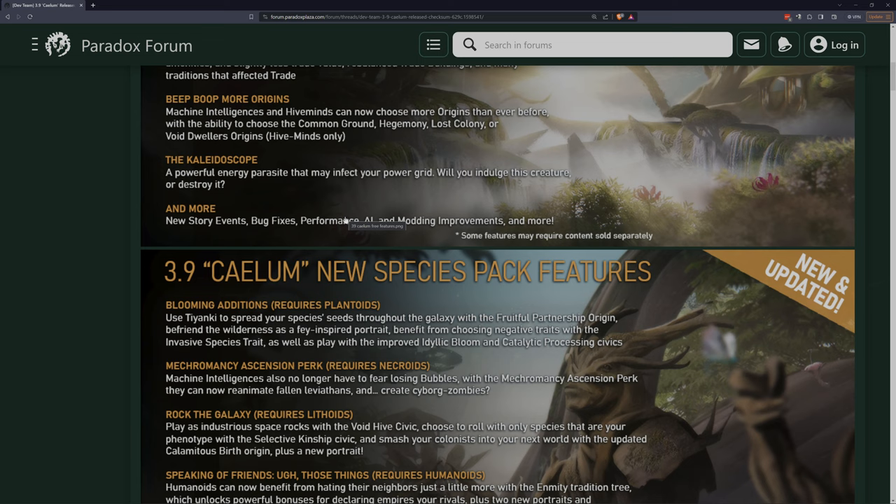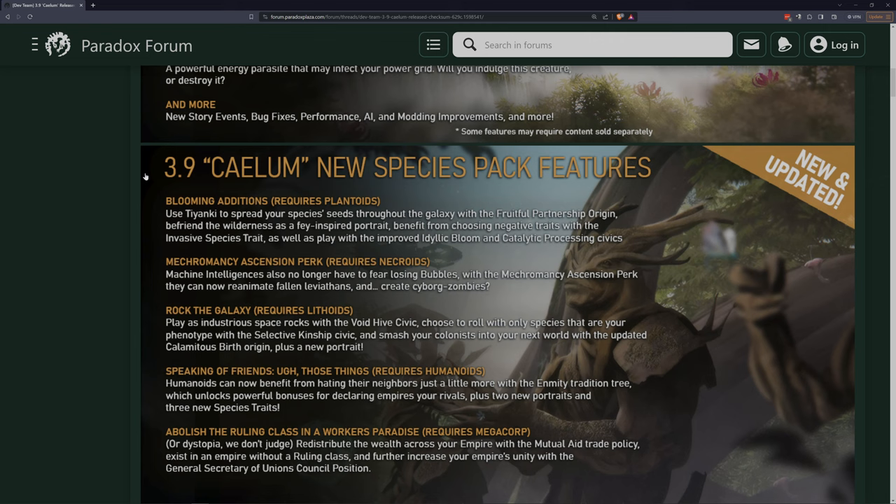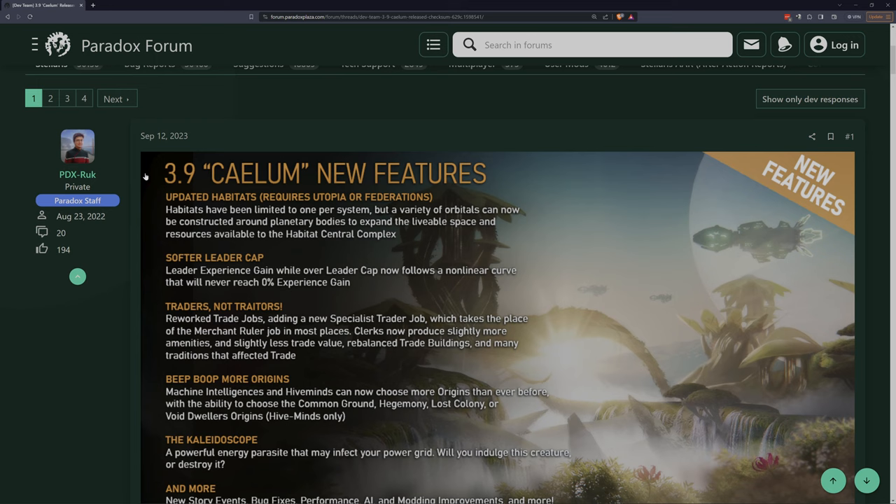Machine intelligences and hive minds can now choose more origins than ever before, with the ability to choose the common ground, hegemony, lost colony, or void dwellers origins - hive minds only. A powerful energy parasite may infect your power grid - will you indulge it or destroy it? And new story events, bug fixes, performance, AI, modding improvements, and more.